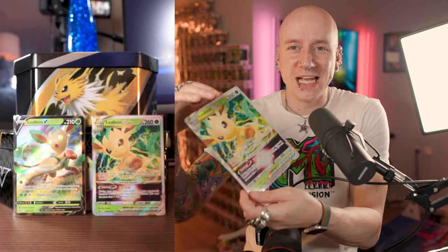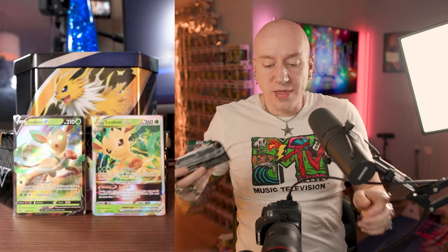And of course we have the obnoxious V-Star massive gigantic card. It's as big as my head! Here is the code for this one if you'd like it. So in this one we get two Evolving Skies packets and two Fusion Strike, all from the Sword and Shield series. We're going to do the Evolving Skies ones first.